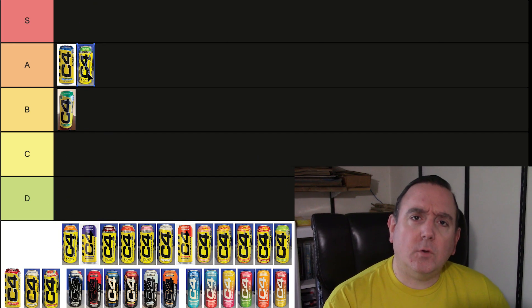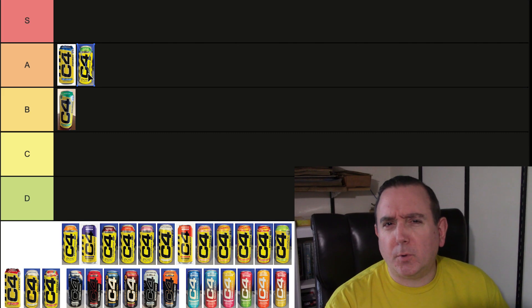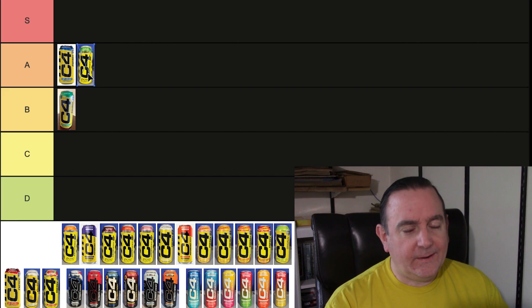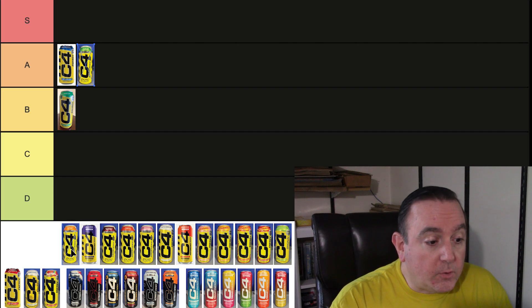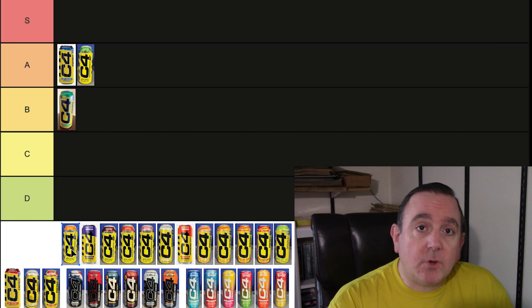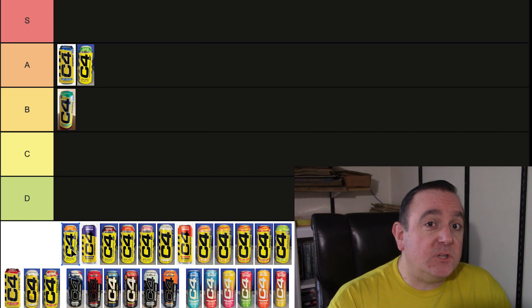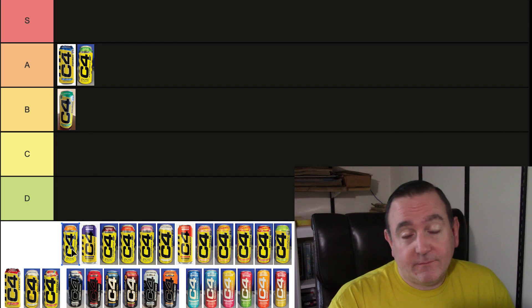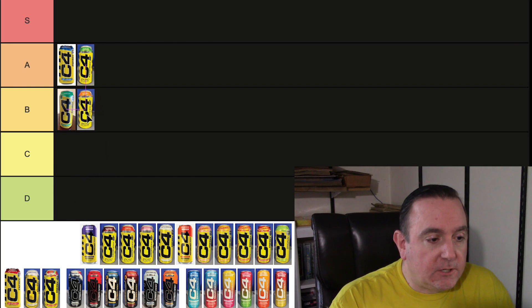A lot of people like to rename the tier categories — S is for superior or superb, and A through D is like the school scoring system. Next up is the Tropical Blast. I thought they did a good job with it, but there's a lot of competition for tropical out there. When something is really good but not hitting that amazing category for me, it's still really good, so I'm going to put that in the B tier as well.